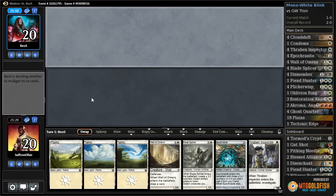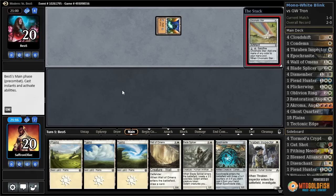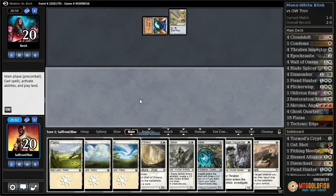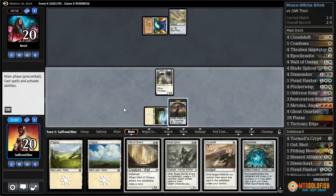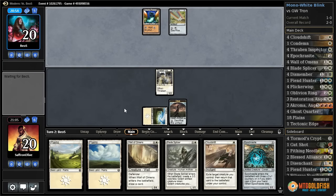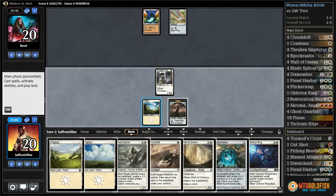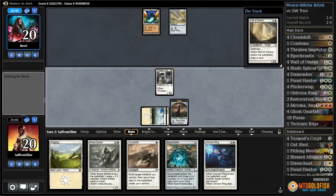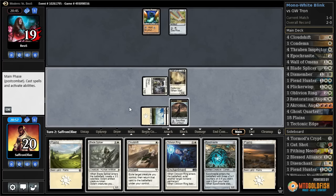None of our land destruction but we got a decent curve — one drop, two drop, three drop — and we have those land destruction spells to draw into. Opponent passes, we get a Cloud Shift. Plains and Thraben Inspector, get a clue, pass the turn. We would love to find a Ghost Quarter or Tech Edge, especially Ghost Quarter because it's faster.